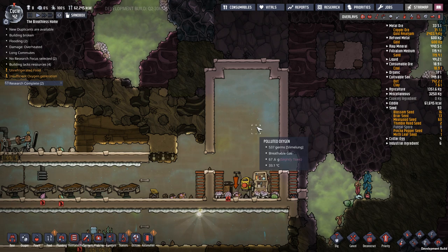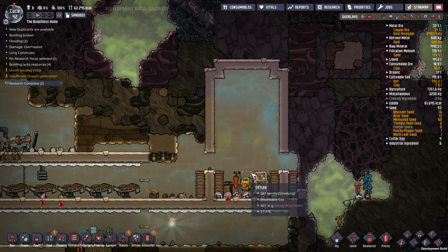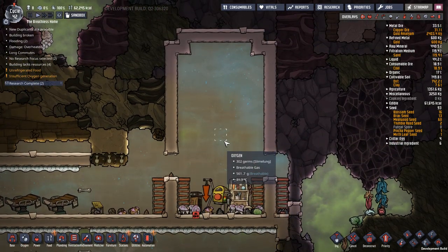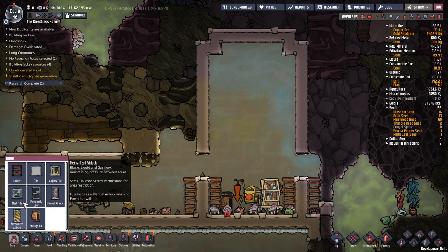G'day mate and welcome back to Oxygen Not Included with me, JD. In the last episode, we covered the hatchery fairly quickly and covered the basics of how it worked. This episode, we're going to move along, still with the hatchery, and we're going to do a couple of other important things.